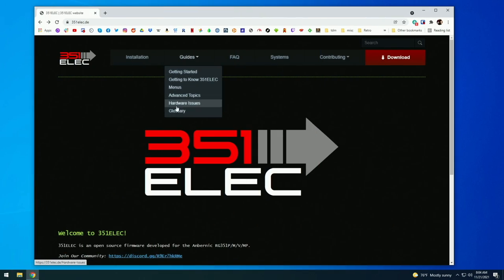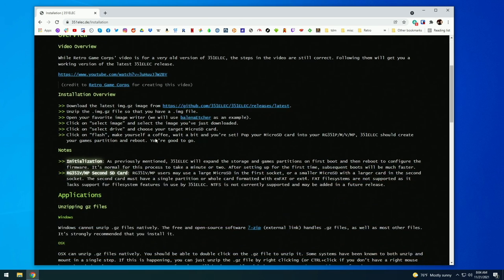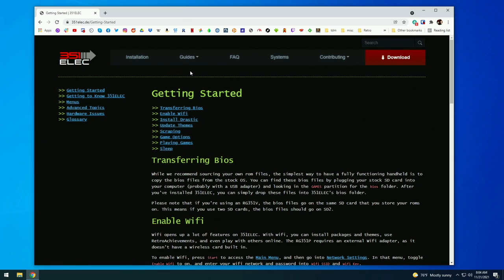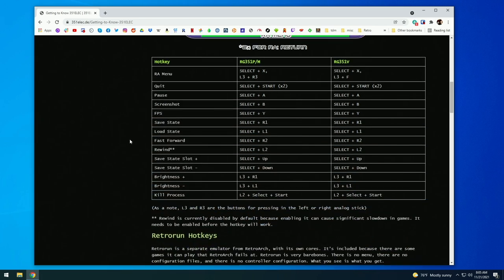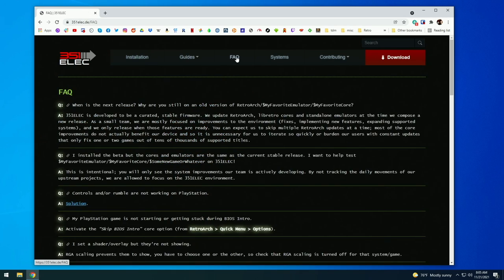I'm going to wrap things up here. I want to reiterate one more time that the 351ELEC website is your best bet for any questions about this firmware — they spent months updating it with hotkey maps and detailed menus covering all the available options. If you have questions, check the website or their Discord server, both linked in the written guide in the video description. This is one of the easiest firmwares to jump right into because everything is configured right there in EmulationStation. Let me know if you have questions in the comments, and be sure to like and subscribe if you found this helpful. Happy gaming!